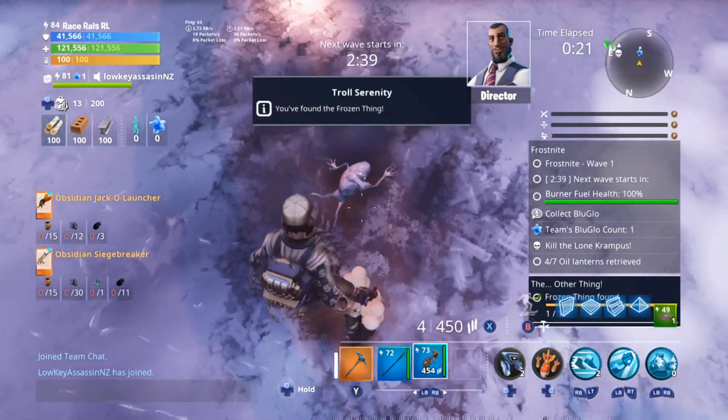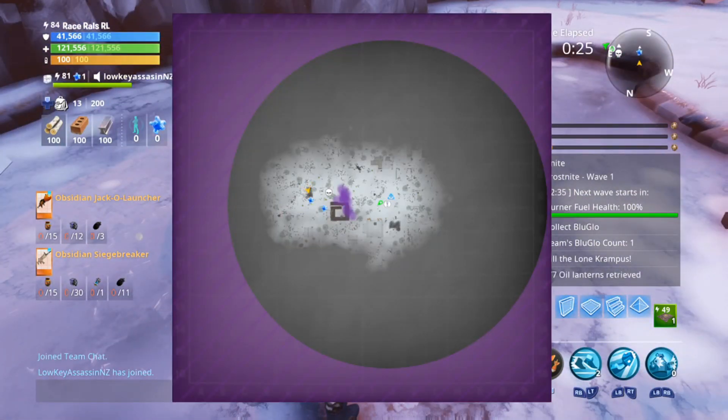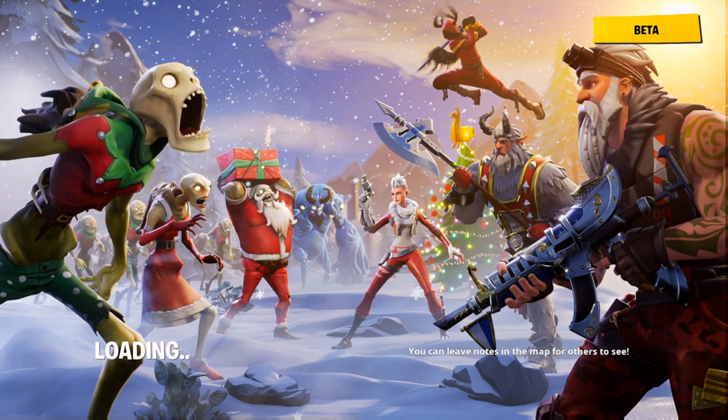All you have to do is do that and then you have to complete the first wave. I completed the second wave just to be safe but I'm pretty sure it's just the first wave you have to complete. So don't let the zombies kill it straight away or you're going to lose. Make sure you finish the first wave and then you're going to complete the quest and then you have to load back out and you'll end up getting the Troll Smash Llama.